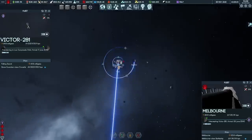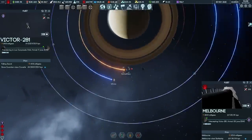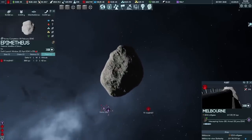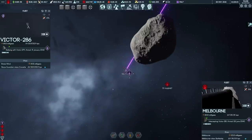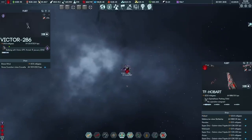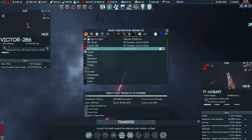Scratch the base on Saturn — we're pushing them further and further out. There's no fleet threat in the area. Victor 168 is leaving the system, bailing, and will be arriving with Victor 279 in 2042. Task Force Hobart can return to Jupiter. IO Fortress would be a better home base than Earth, so off they go — arriving 16 July 2040. Good job, Marines.